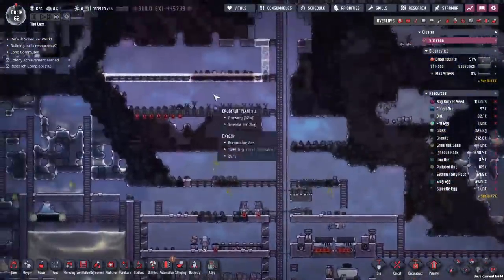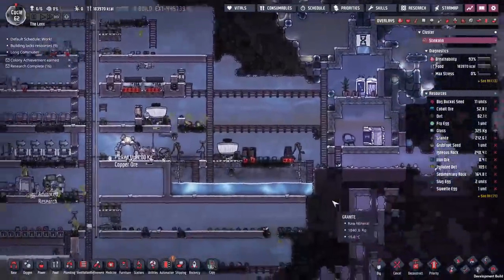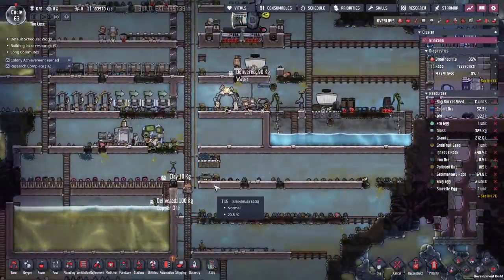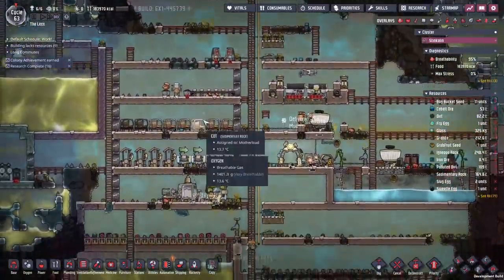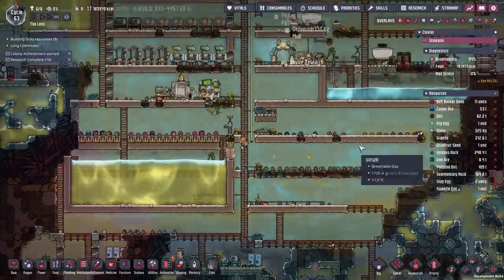First, we're going to make ourselves some space and get all the plug slugs out of the way. Those plug slugs are just continuing to eat all of our raw metals lying around the place and poop out hydrogen, which is an annoyance. We're going to contain them. At the same time we need to put in an oxygen production facility, which should be fairly quick - we've done that a few times before.